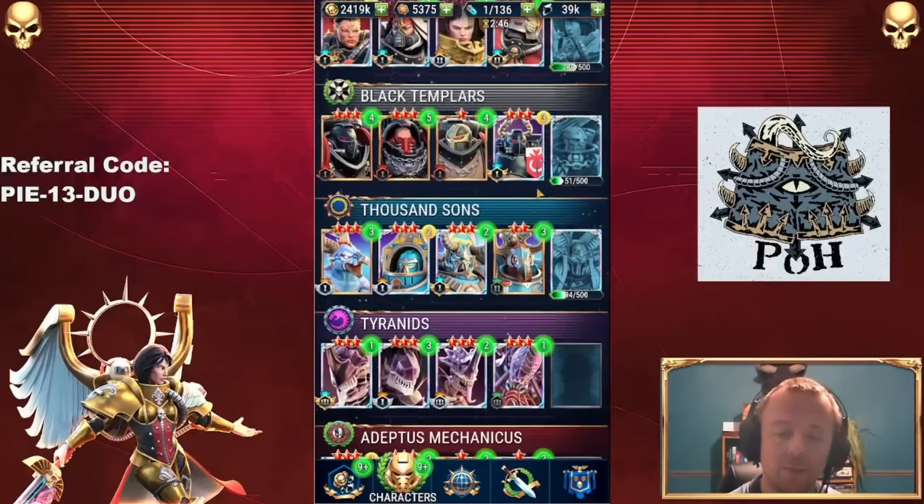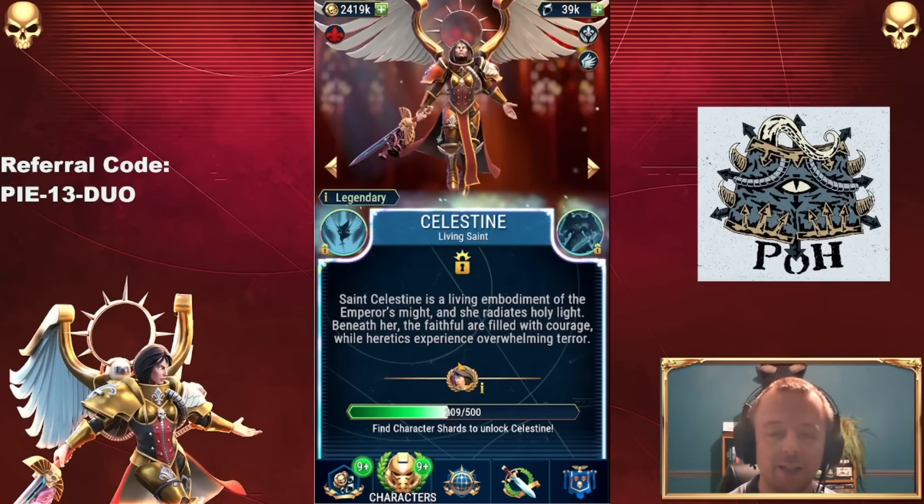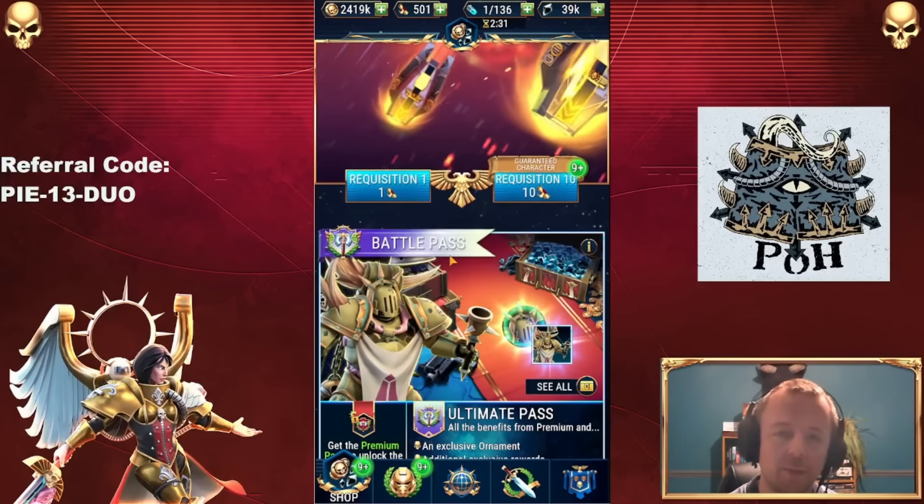I've got a lot of characters, but I want more — specifically Celestine. I want to deploy her in Tournament Arena. I want to have her against guild bosses. I just want her. She's a good character, and I've really had bad luck not getting her. Alright, let's get the pulls underway.